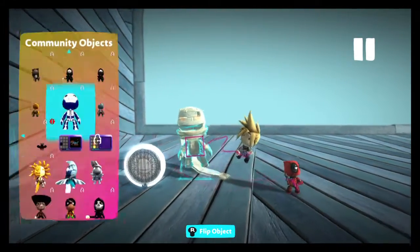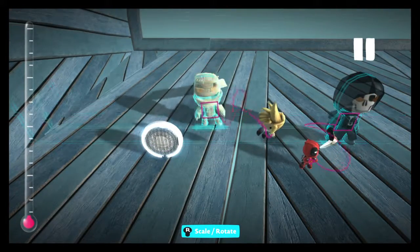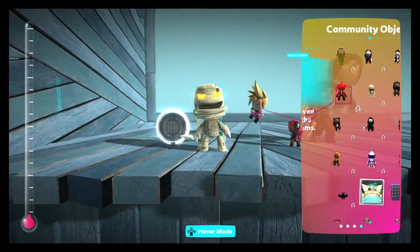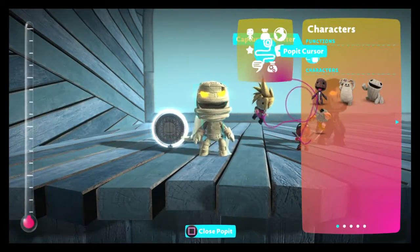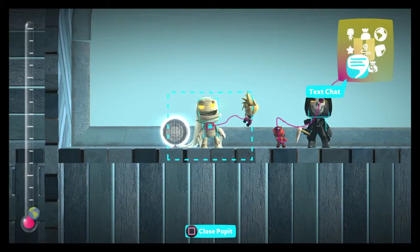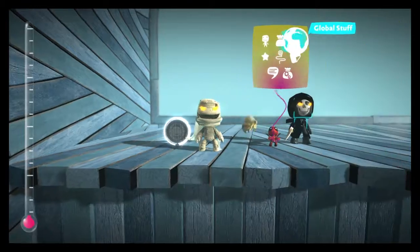Say I want this mummy one. I'll shrink it — don't worry about shrinking the size or anything. Once you have him placed, you want to go to Global Stuff and then Capture Character. You want to capture him and then turn into him.